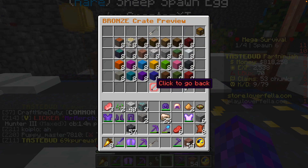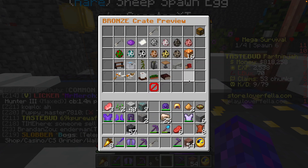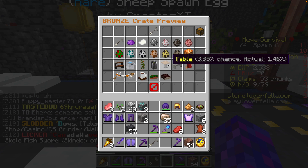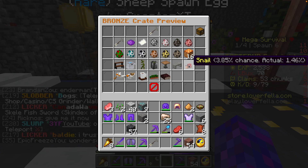You can get any of these items, but if you get luckier you can get some of the better ones. I have been lucky and I've got a table, a wooden bench, and also a snail.